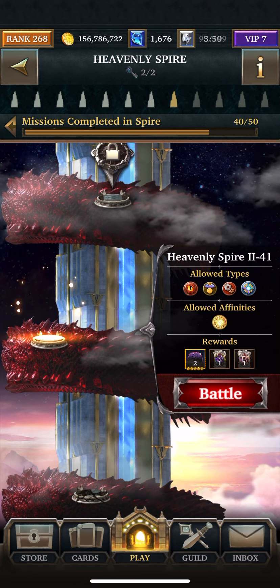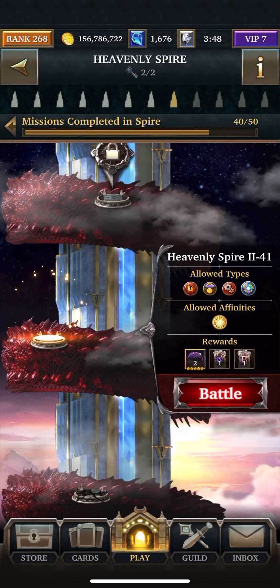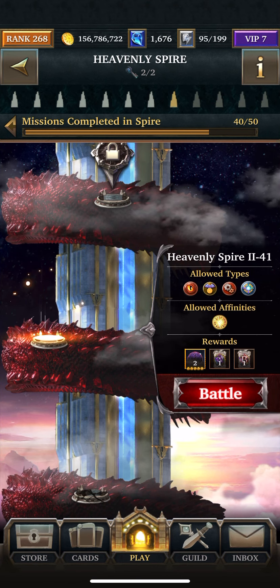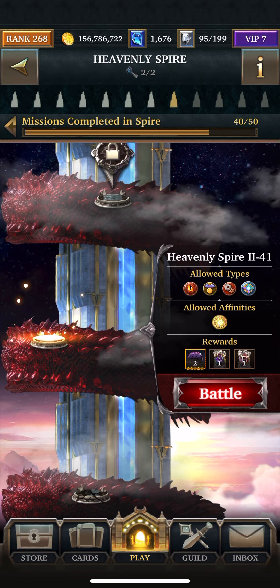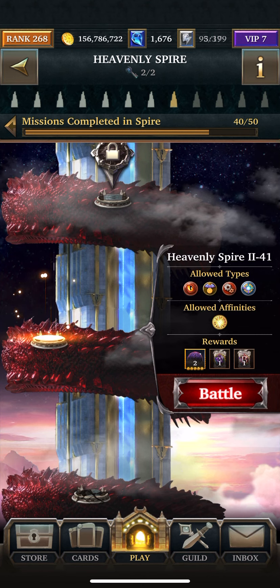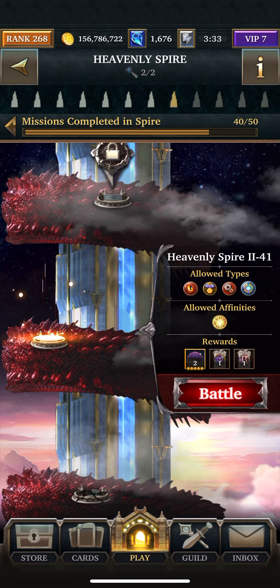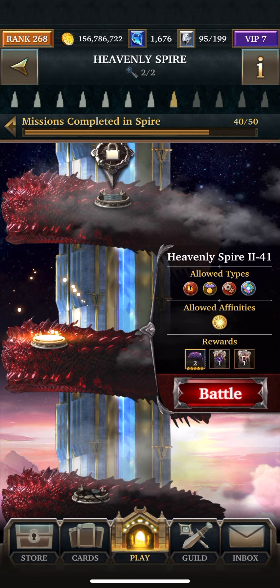What you're going to need for this is Light, Creature, Honored, Technological, and Blessed. I won't know the attack, HP, and defense until afterwards, so it'll be in the description.